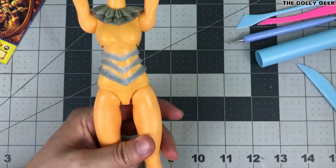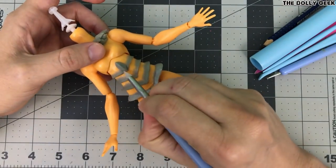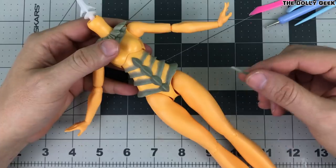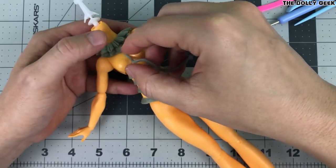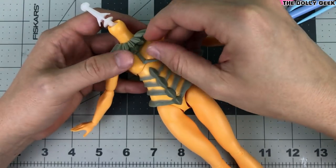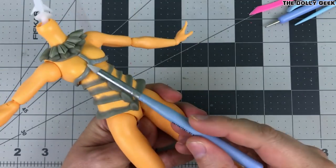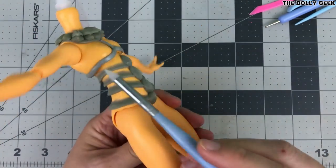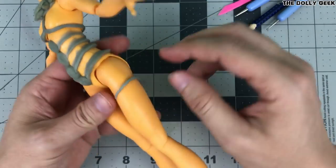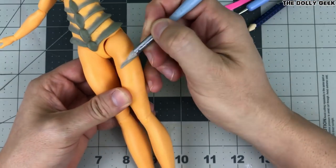You'll see me here sculpting really fast, which might give the impression that I made everything in just a couple of hours — but no, this actually took me several days. I need to sculpt small areas and wait for it to cure in about four or five hours. Once fully cured I can move on to another small area, because if I don't wait I could easily destroy all my previous work. Sculpting directly onto a doll's body is not easy at all.